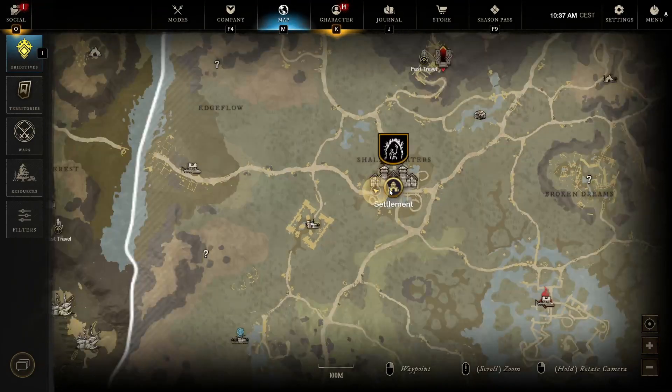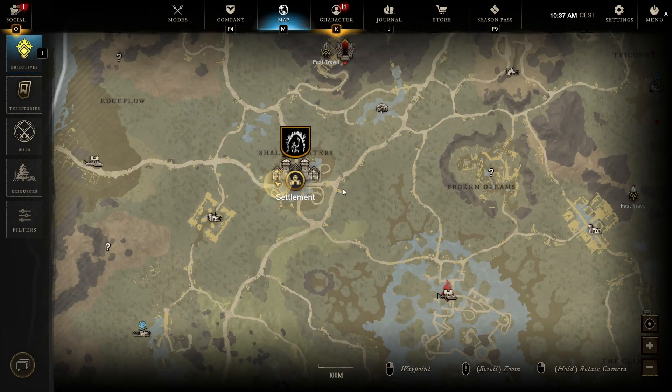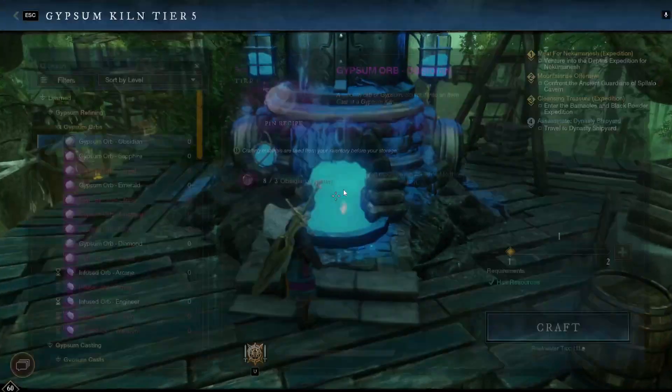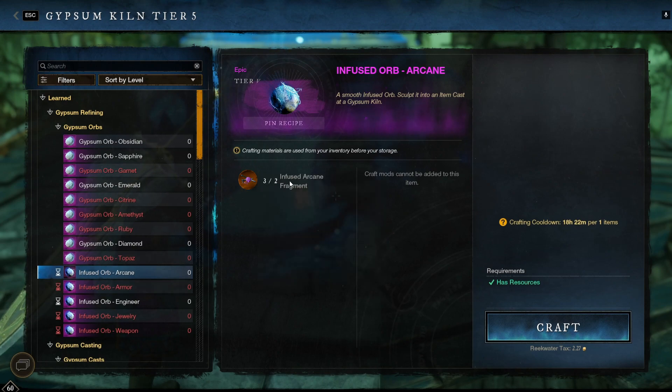For that you need a Gypsum Kiln — in my example it is located in Rickwater, but you can find it in some other cities. Then we come here and check the Gypsum Orbs, which you can craft from Infused Fragments.